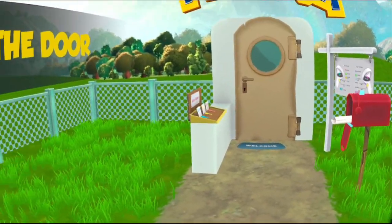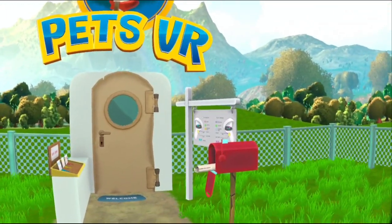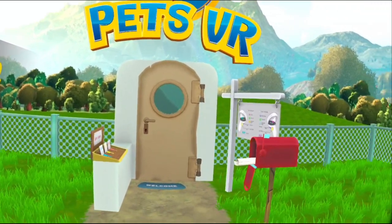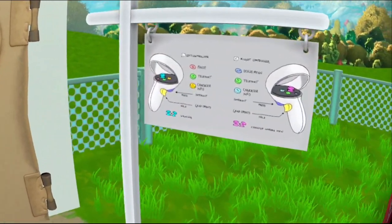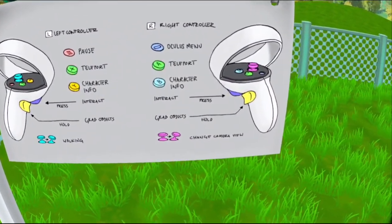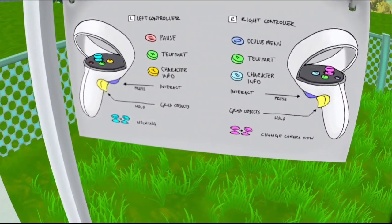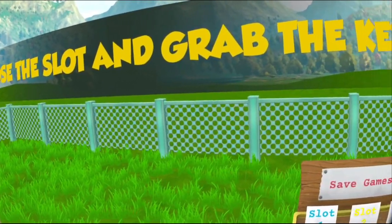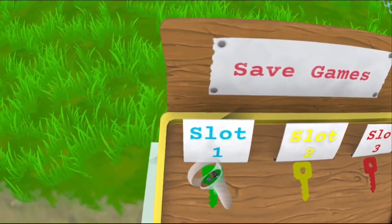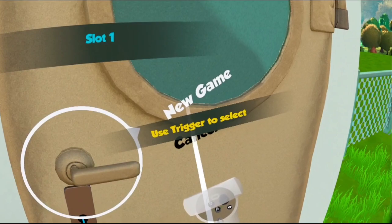I thought we'd take a break from killing zombies and otherworldly entities, and check out something a little more wholesome — Pets VR. So here we go. We've got some controls, all looks pretty standard. Character info, pause. Choose the slot and grab the key. Let's go Slot 1. New game.